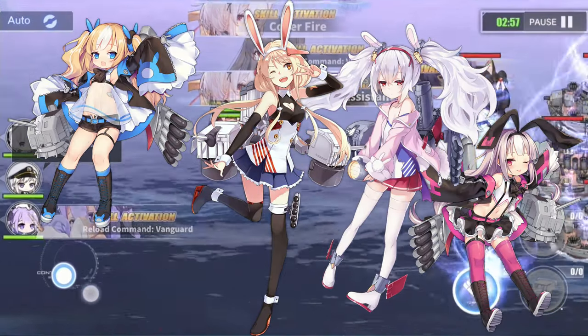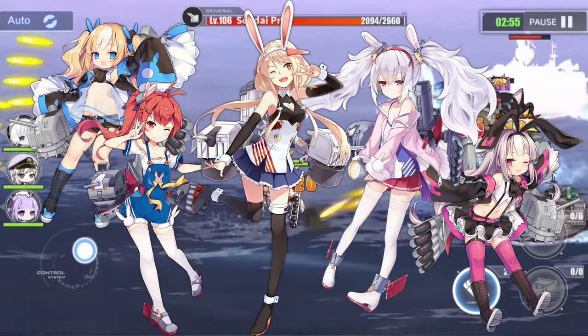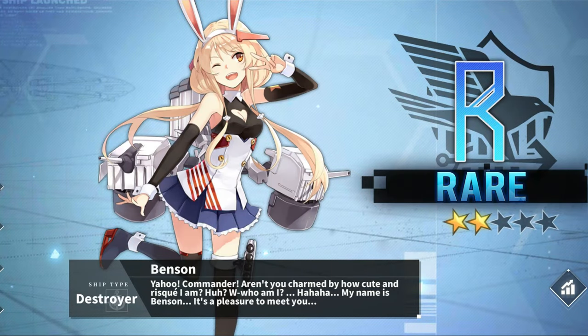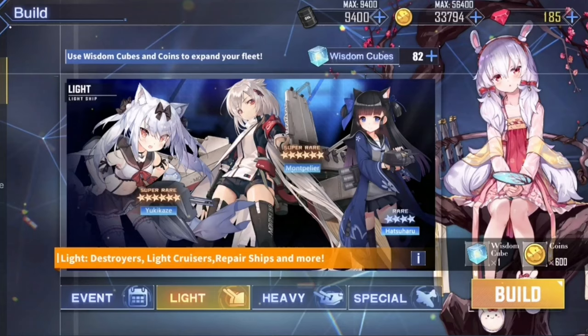Benson is the lead ship of the Benson class destroyers, with the hull number DD421. She is a rare ship only available as a ship build under the light build tab. Because of this, trying to get her is like drawing a lottery.